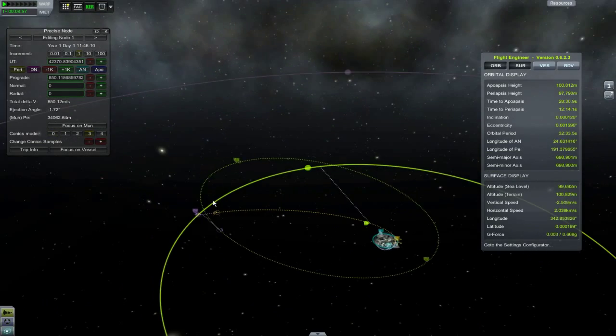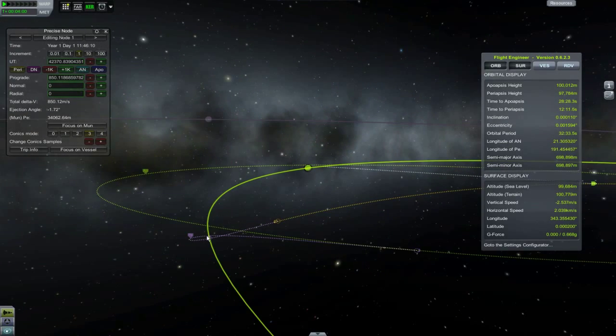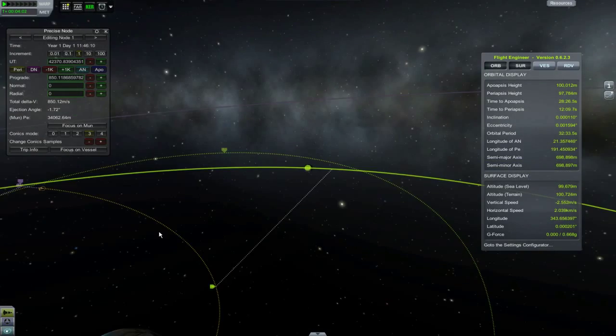Mode 3 is the default. It shows exactly where your orbit will go, which is nice for a visual understanding of it.